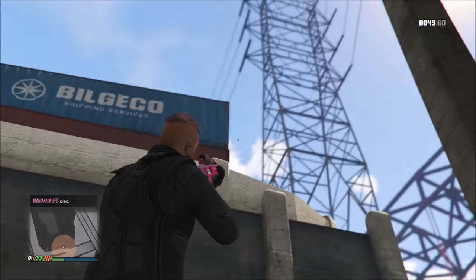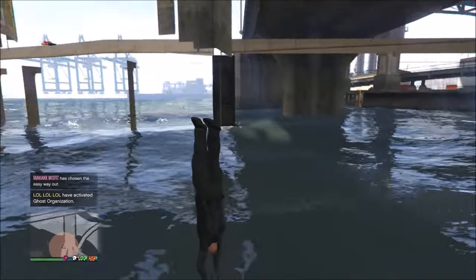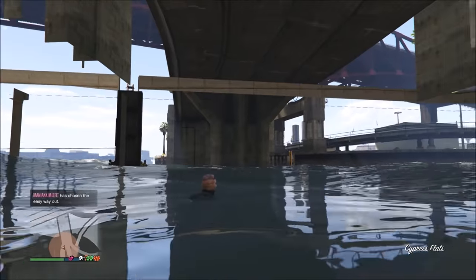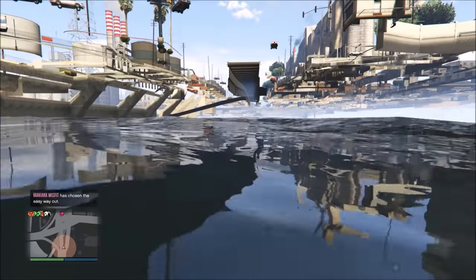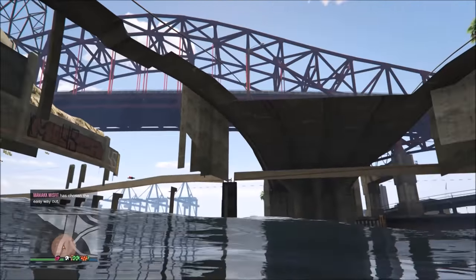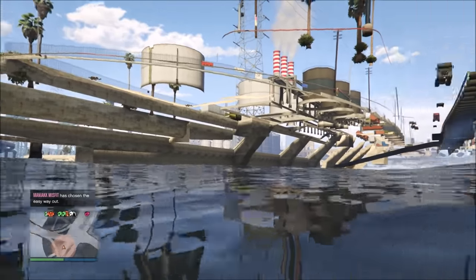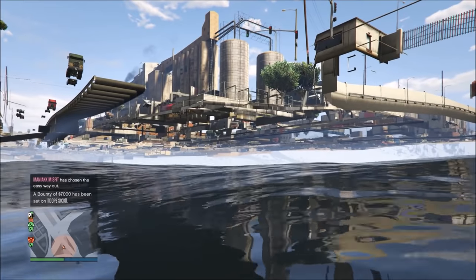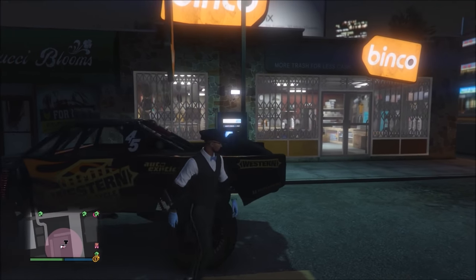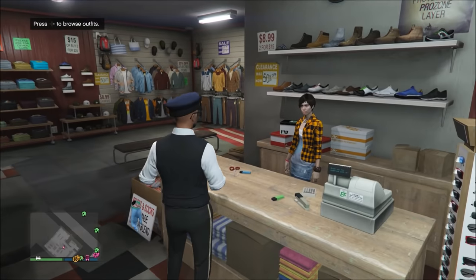Kicking things off, the very first glitch I'm going to show you is how to get invisible arms. I've covered a ton of invisible body part glitches over the years — invisible feet, ankles, legs, torso, arms, neck, back, even one that made your entire body invisible. You can use these glitches with other clothing glitches to put together some crazy modded outfits. This method is a bit different from the one I uploaded about a month ago, which I'll link in the description.